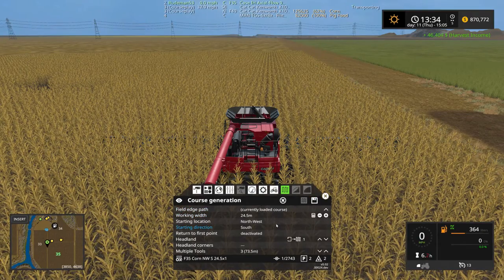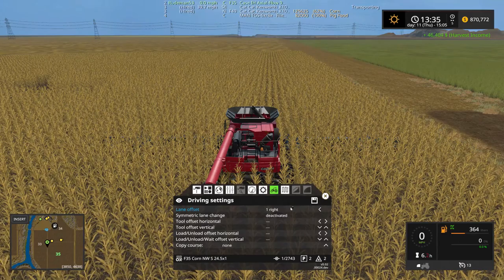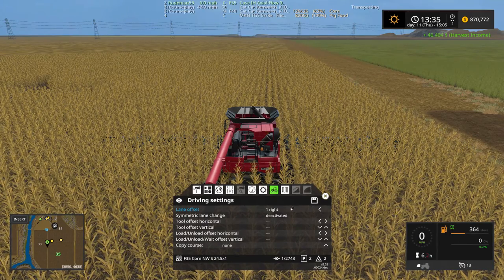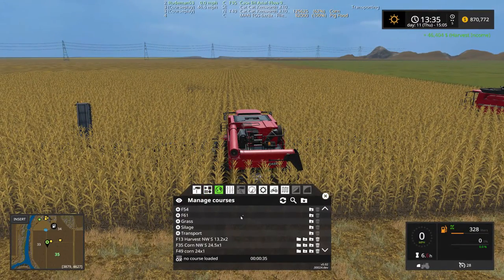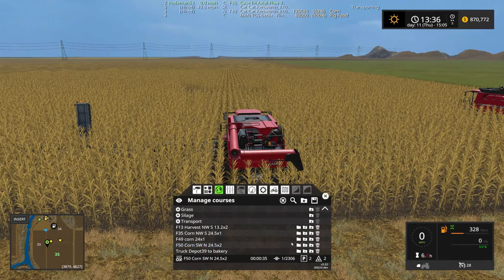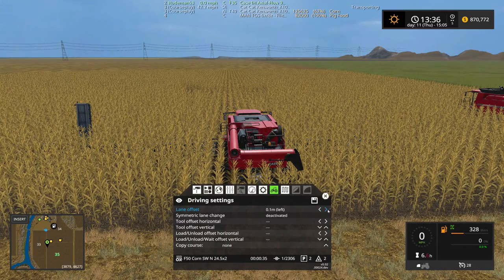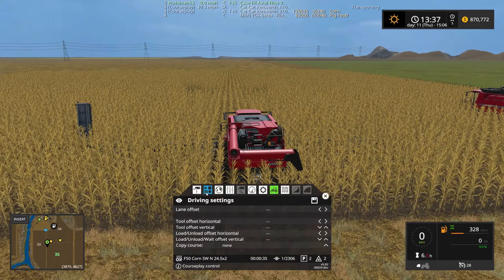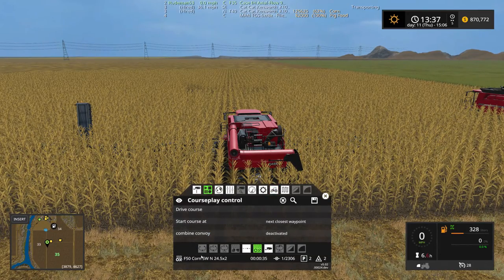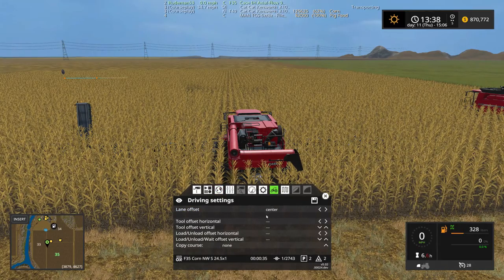Now that's set up. We're gonna tell this guy he is the right side. Let's go to the second combine and give him the same course. Field 50 - wait, we're on field 50, never mind. I picked the wrong one. It's field 35 right there. So he is the center. Then the next one - let's get him unfolded. We're gonna choose field 35 corn and tell him he's going to be the left side.